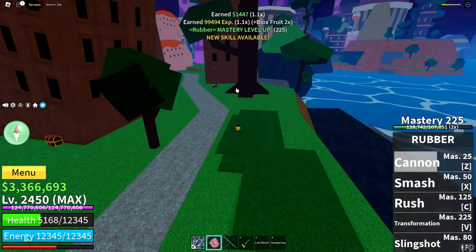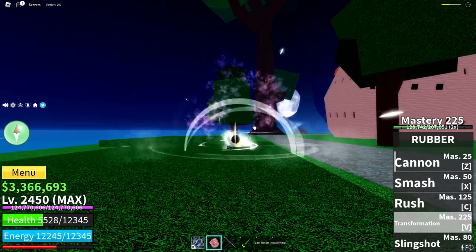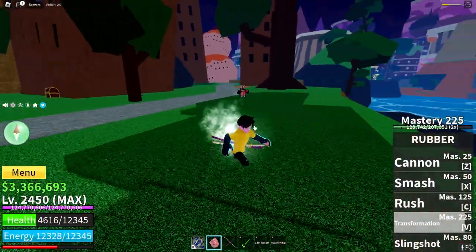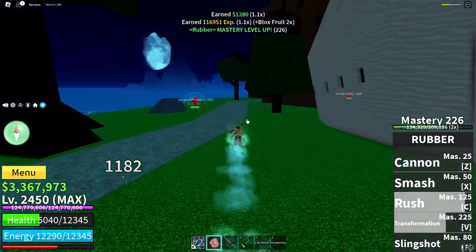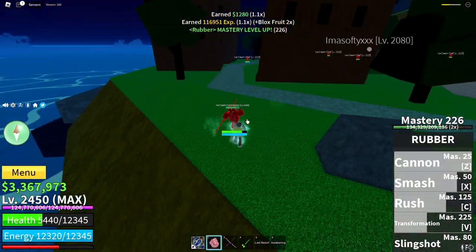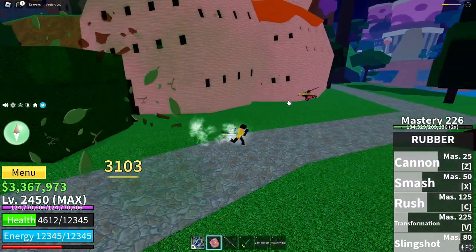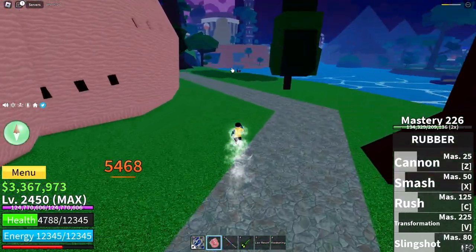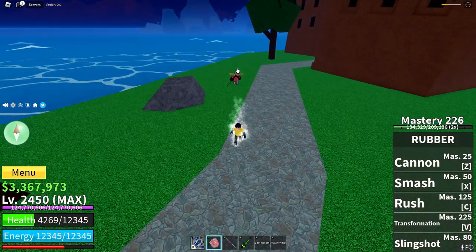Finally, the last move at 225 mastery is Transformation. Upon activation, the user initiates a stance, gaining a pink-like texture on their skin and begins to emit steam. All animations change to be faster, all moves gain a damage increase, and the Smash animation changes to the user teleporting above the desired location. This ability lasts as long as the user does not die or run out of energy.